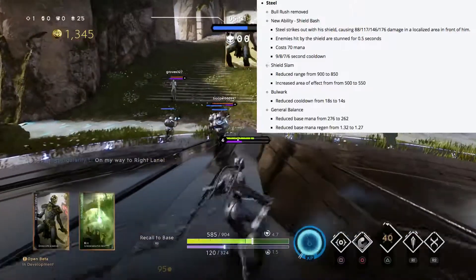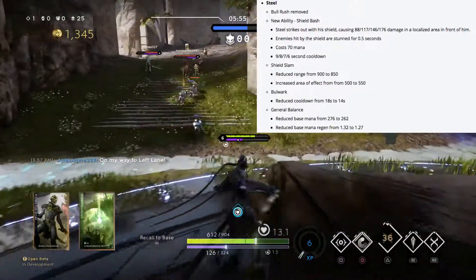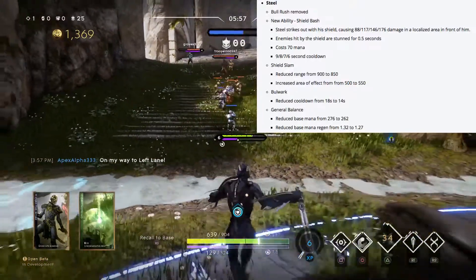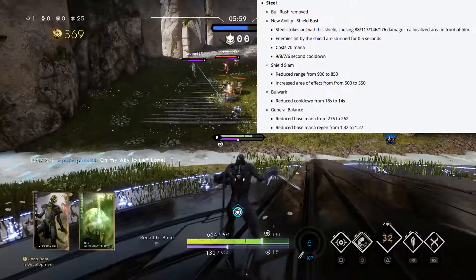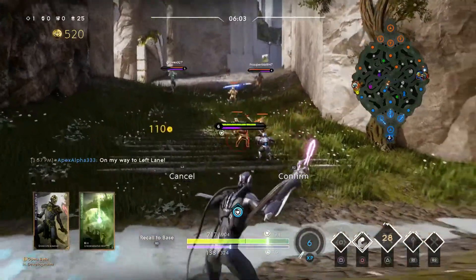Bulwark has had its cooldown reduced from 18 to 14 seconds, and Steel is getting a reduction in mana from 276 to 262 and a reduced mana regen from 1.32 to 1.27.